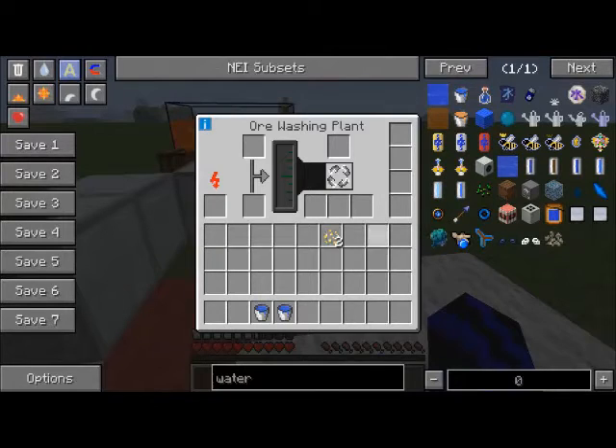Next, let's go to the ore washing plant and quickly go over the GUI. This is where you place the water — this is going to need a lot of water, so I wouldn't recommend buckets. I'd recommend cells because they can be stacked, or some form of water pump. And this is where you place your crushed ore.